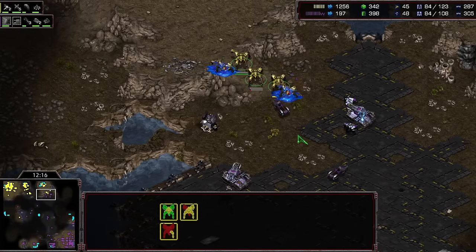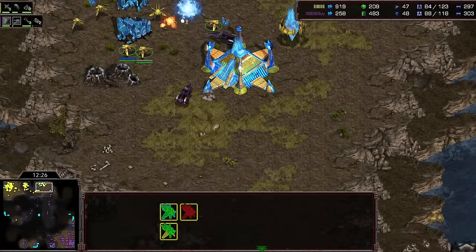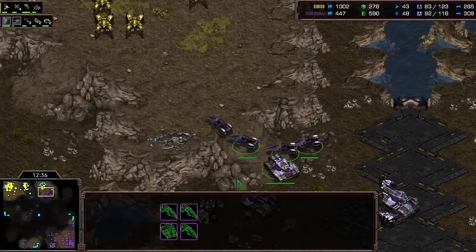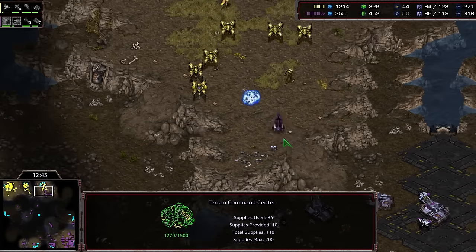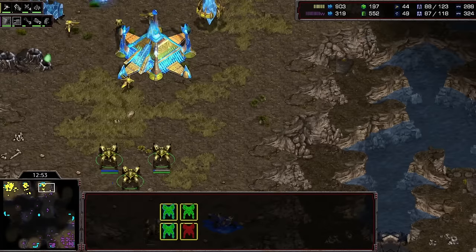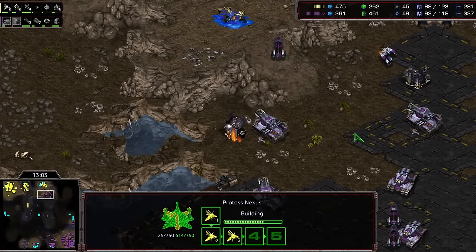Meanwhile this is a ton of gateway units coming out — Snow has a thousand minerals in the bank right now. He's falling apart a little bit as he runs down this ramp and just loses every dragoon — he's going to regret that if he had just backed up into the mineral line and forced tanks to come up into the high ground, he wouldn't have lost any probes. We're down to 43 probes now. Flash is about to get his third base online but he's lagging a bit behind with the transfer, microing like crazy.